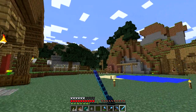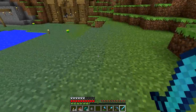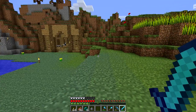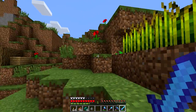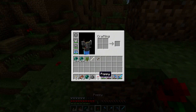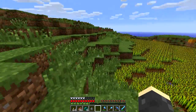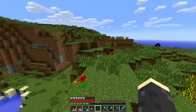You guys probably saw all the tall grass over there. I'm trying to get some of the new flowers. A cool thing with the new snapshot is the grass colors — you can see there's kind of a gradient here. I'm trying running fancy graphics now; I was having some problems with it running a little laggy. Also, roses are dead — they're now poppies. They look a bit different from the old rose, but yeah, I'm interested in all the new flowers and decoration.